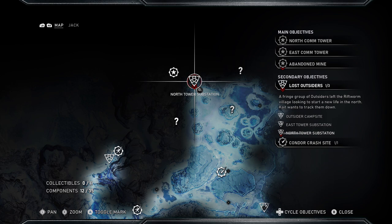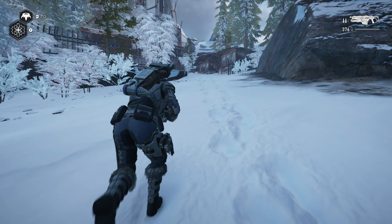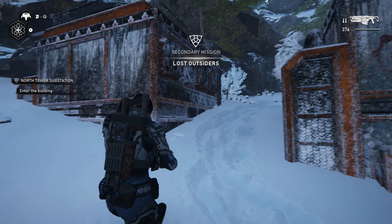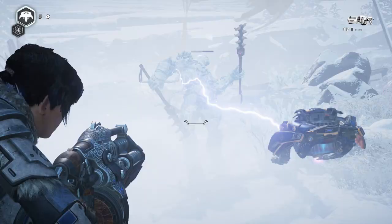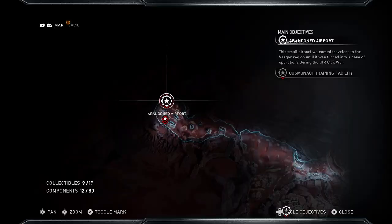Now we'll go northwest to the north tower substation, where a collectible and a side quest are also located with the main quest ahead. Once you get to the substation, take a right and there will be two little buried buildings. On one of them will be the red gear icon, and behind them will be the Boom Shot Relic — it fires three rounds before having to reload.